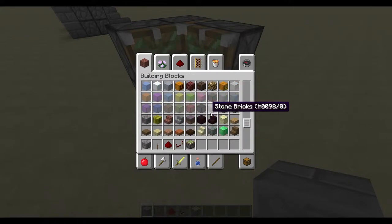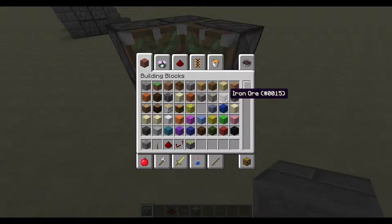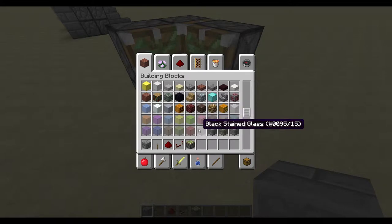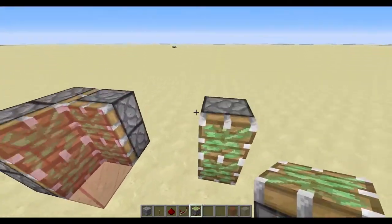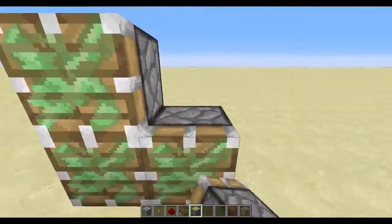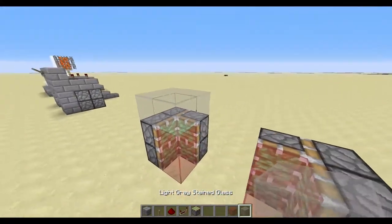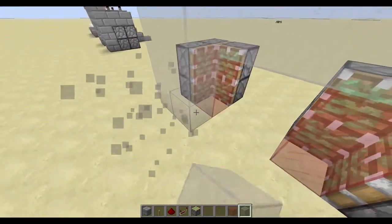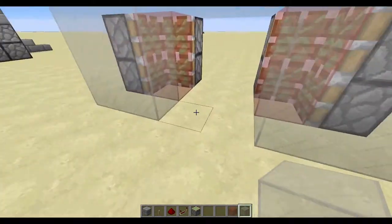Let me do a different block so you can see the difference. I'll do gray and red glass. Then you do two over like that, place a block, and conceal the outside like that, leaving a 4x4 space right here for those two blocks to go into.